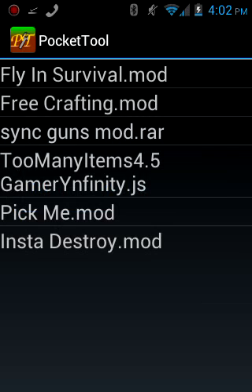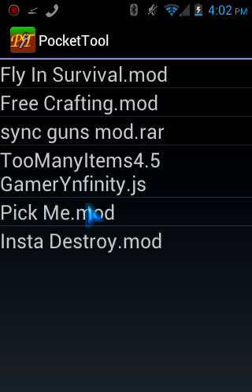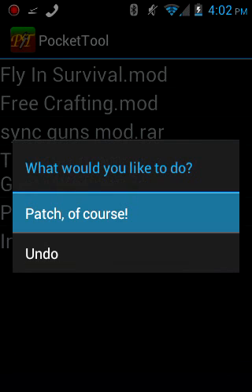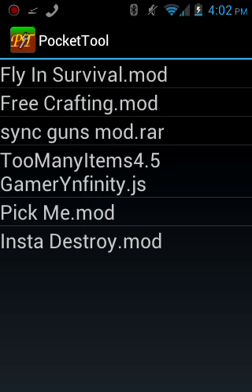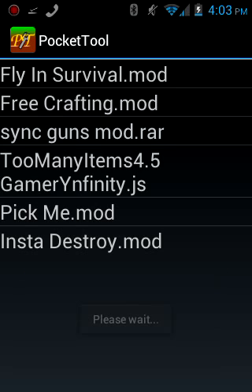It takes a little bit to load. You hold it down, then the next one, and press Patch again. Hold it down again and press Patch once more. It says it's done patching down here. Then you press your menu button on your phone — this button — and press Apply Changes.